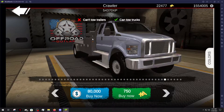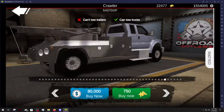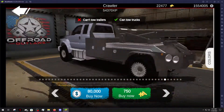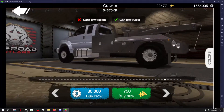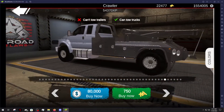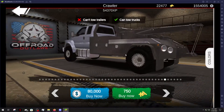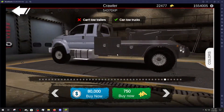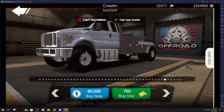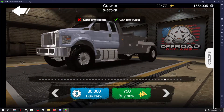What is up everybody? Welcome back to another episode of Off-Road Outlaws. Today we're going to take out the Ford F650 tow truck for its stock truck challenge. I've said a few of these are going to be interesting, but this one really is. This thing has such a long wheelbase, so low to the ground. Let's find out.